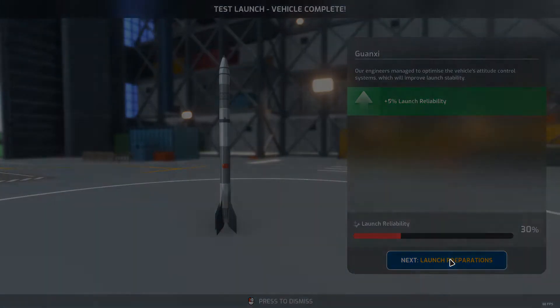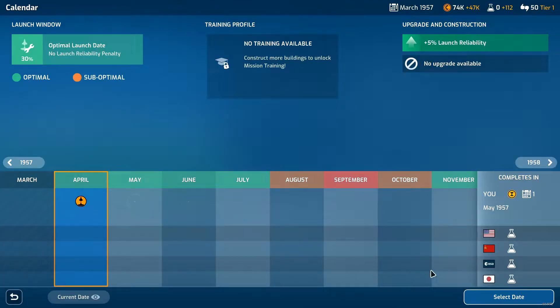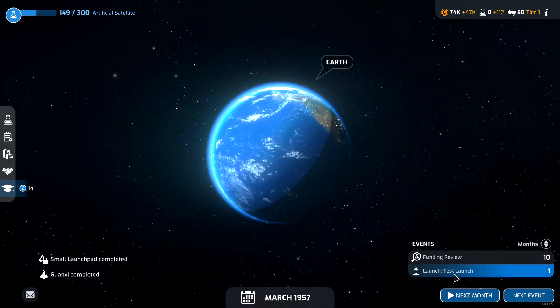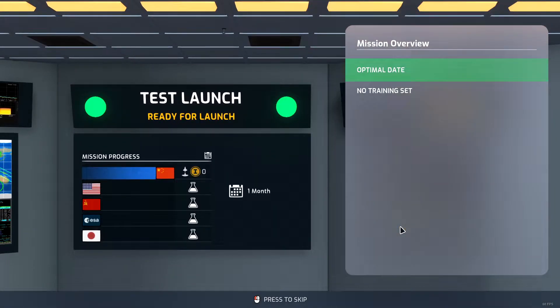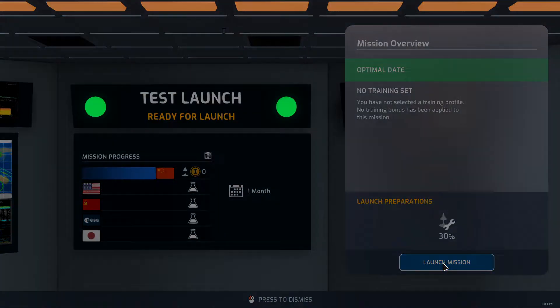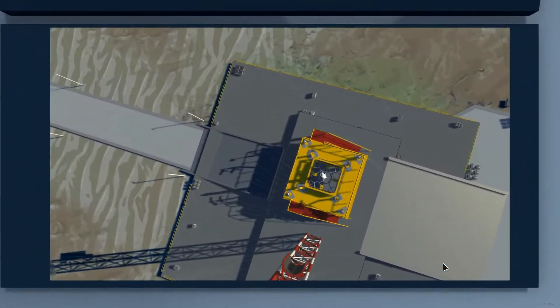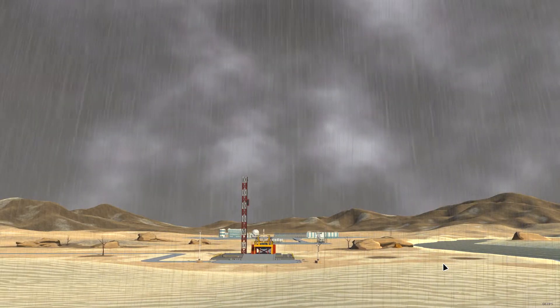So we have a 30% launch reliability - not great. We will set our launch date as April, that's the soonest we can do it. We are well ahead of our rivals, and we are gonna do our first launch in China. Launch the mission - oh it's raining, that's gonna lower our launch reliability.